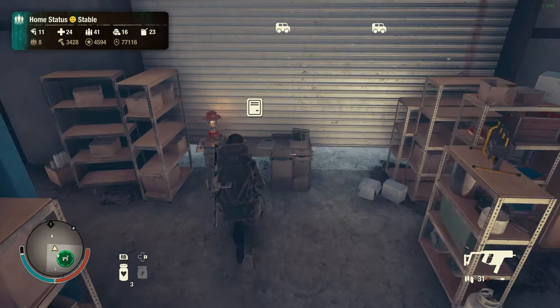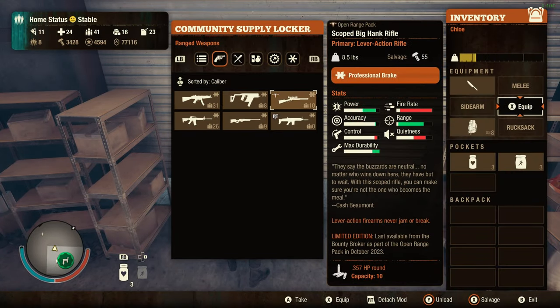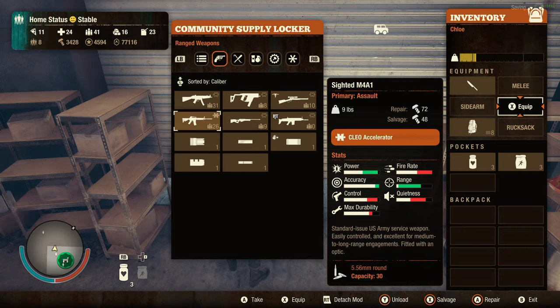Number three: weapon attachments can now be removed directly from the supply locker without the need to equip each gun individually.